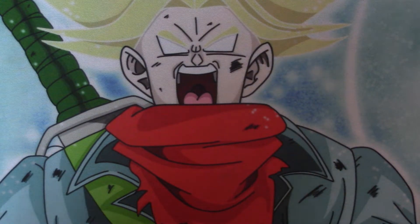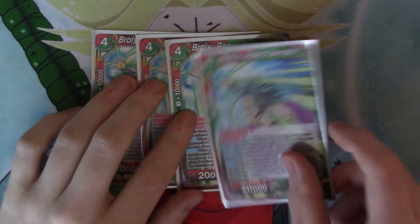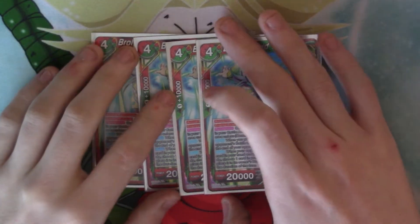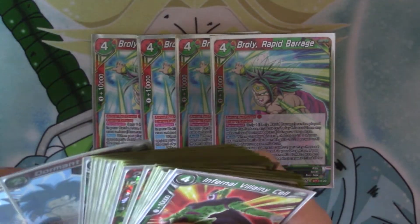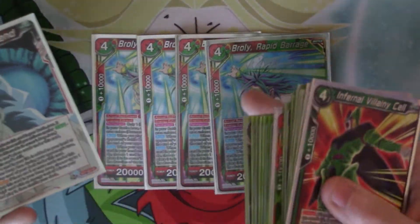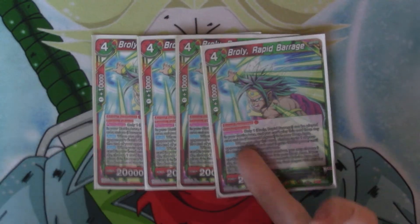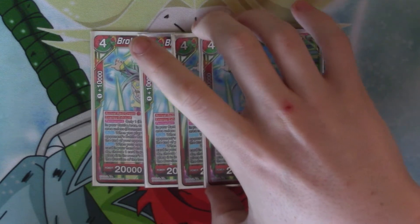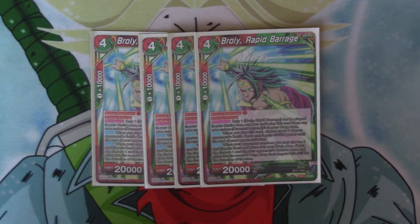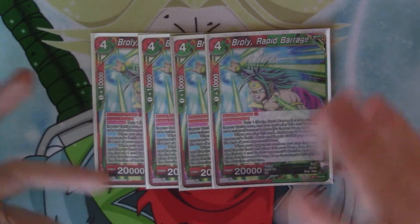Onto the rest of the 4-drops. I've gone with 4 copies of Rapid Barrage Broly. The reason why there's 4 is you want to get it off your Dormant Legend — you need it in the deck for the Dormant Legend. There's also a reason why there's 3 Dormant Legends — so it's a 4-3 split. You can play another Dormant Legend to get another one of these from the deck if you really want to. But you can only have one of these out in play at any given time. So if you end up getting rid of it but you've got Dormant Legend in play, you can just get another one out onto the board without paying 4, but you do have to take the damage.